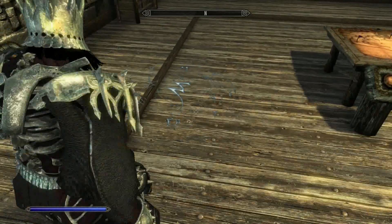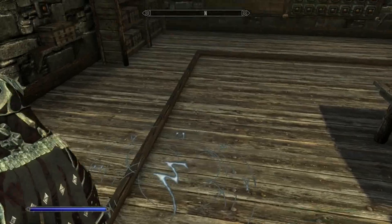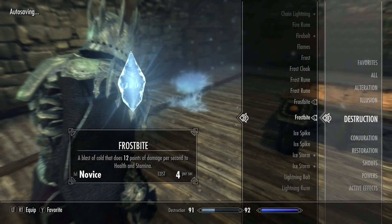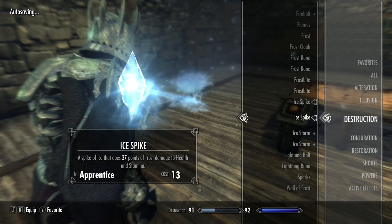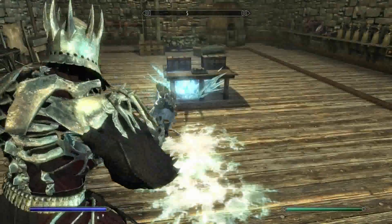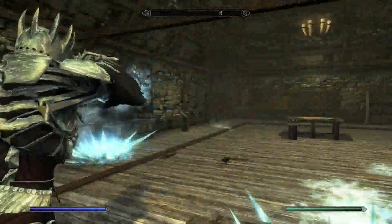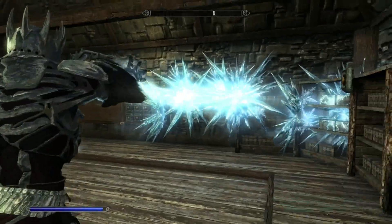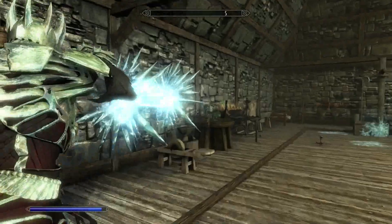It seems like you just get these regular frost spells as soon as you pick this race. The Wall of Frost I think is different though. Since the race automatically grants these spells, that's why I ended up with two of them — it's kind of weird having duplicates.